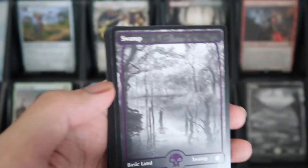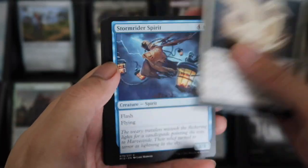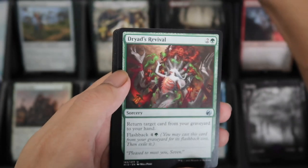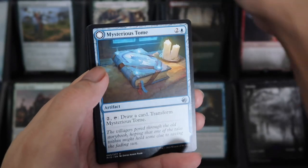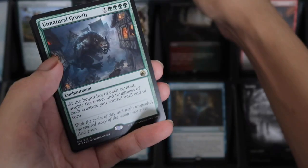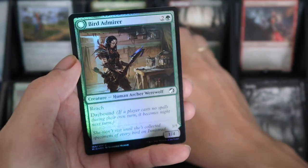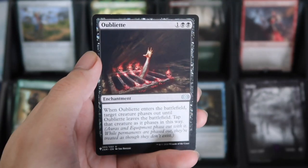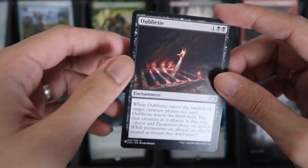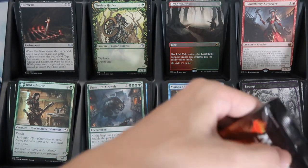We have Faithful Mending. Swamp. Traveling Exorcism. We have Dry Survival. Showcase Stylist Howler. And then we have Unnatural Growth for the Rare. And the Foil Bird Admirer. And the list card is Obliet. And first the Battle's Field — Target Creators Paces Out.